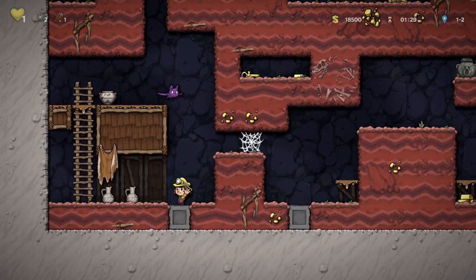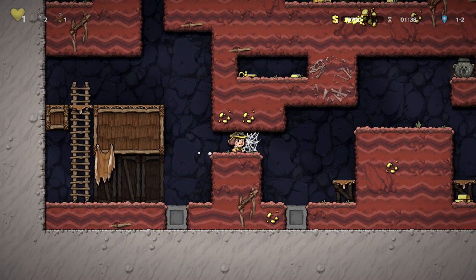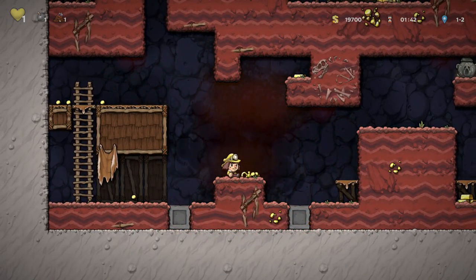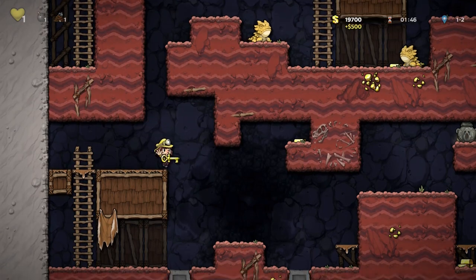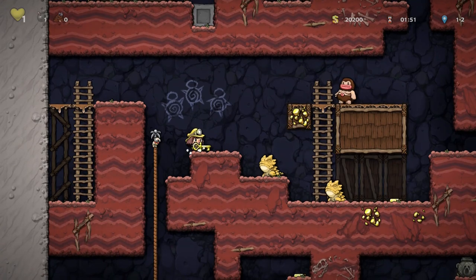There we go. Watch it. Now one health — even a bat could take us out. So please stop being so clumsy. There's the key! Let's hope that works. It did — sweet. Now this is gonna be real risky getting back up there, especially not with one but two of these armadillo dudes.